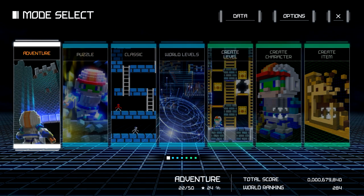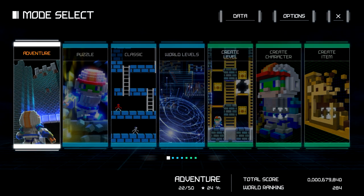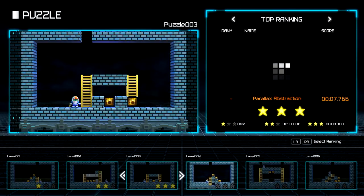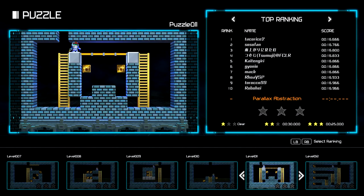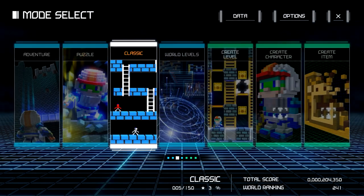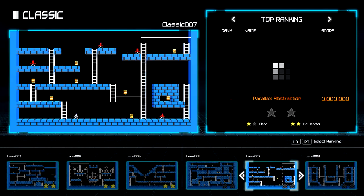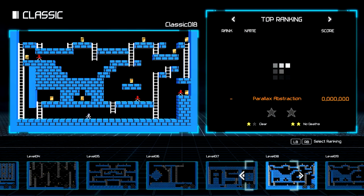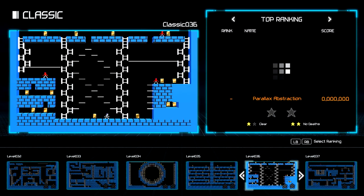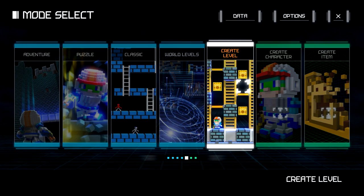First off, let's talk about how much content we've got in this. There are 50 levels in the main adventure mode — there's not really a story, they just call it adventure mode. One of the things that made Load Runner famous back in the day was how many levels were in it. There's also 50 levels in the puzzle mode, which are smaller challenge rooms that don't necessarily take long to beat if you know the solution but are rather tricky to figure out. Then there's the classic mode, which has an art style much more representative of the original 8-bit game and has all the original levels from it — 150 of them. To say there is an abundance of content for your 20 US dollars is an understatement. It wouldn't be a Load Runner game without a full level creator, and this game does have full online support for that.